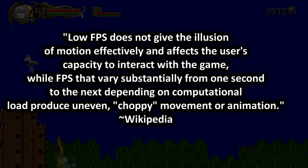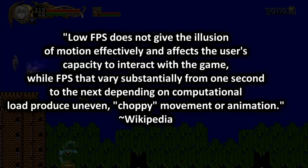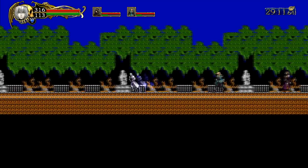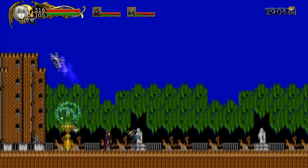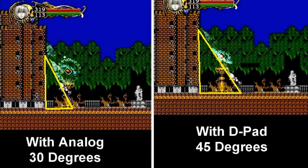While frame rates per second that vary substantially from one second to the next depending on computational load produce uneven, choppy movement or animation. The reason why you need to use the d-pad is because doing the downwards kick diagonally on the analog is quite different from using it on the d-pad — the degrees are different for both. Using the analog causes the downward kick to be done at a 30 degree angle, while the d-pad does it at a 45 degree angle. The 45 degree angle is what causes the players to slide kick after the puppet master teleports with Soma.